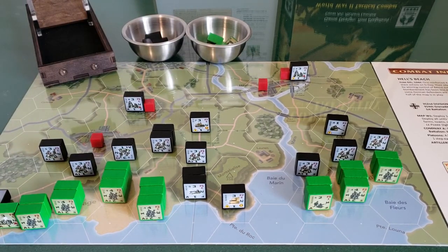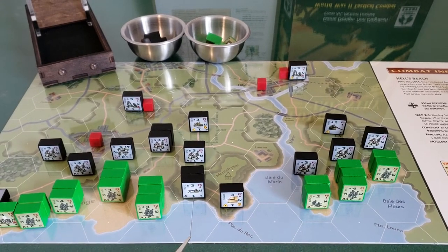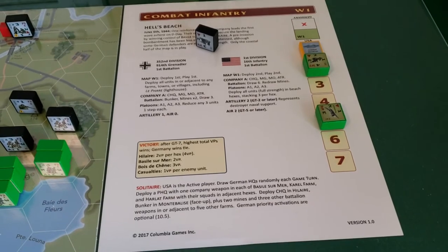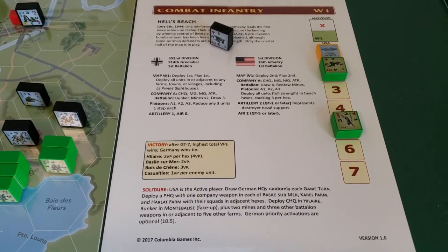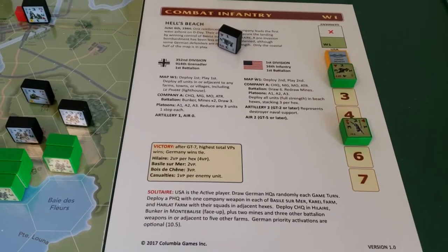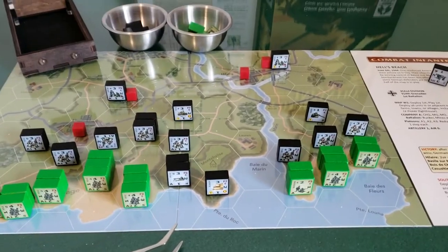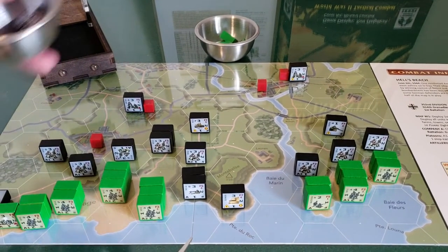When it starts off, the Germans deploy first and then the Americans deploy, but the Germans get to play first. The game is broken up into a total of seven game turns. Looking at the scenario sheet, you can see it describes the scenario, the makeup, which map you use, how the companies, battalions, and platoons are broken up, whether you get artillery or air support, and recommends some solitaire info at the bottom. Game turns go up to seven, and we're starting off in the first one. Germans get to go first.